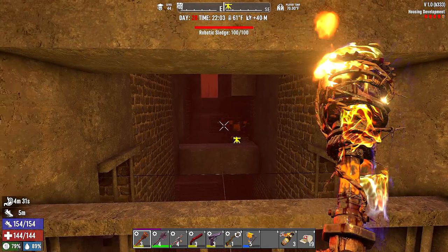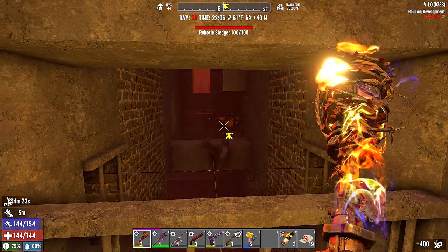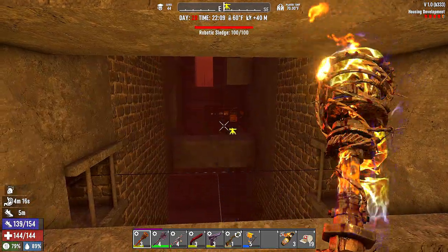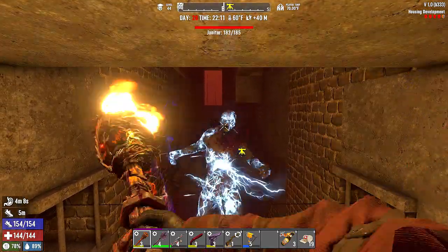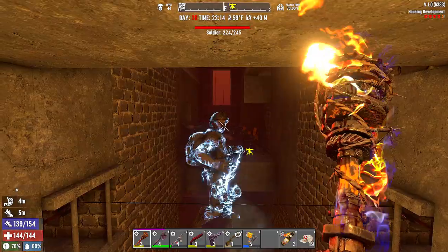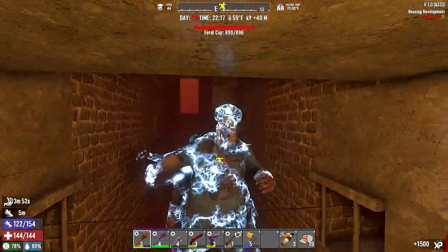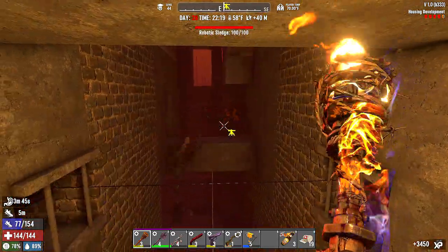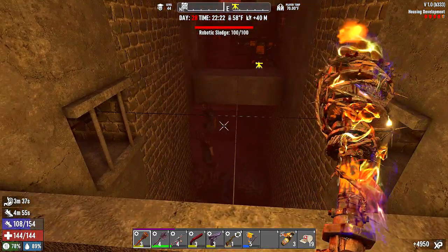I hear them coming! Oh shoot, we didn't turn that on. Got him — get out of here. We're starting off fantastic and Sledgey's doing his job. He just fell — he's gonna have to run around. Sledgey got him! Oh my gosh this is going to work. Watch out for demos — they're climbing! What are they doing?